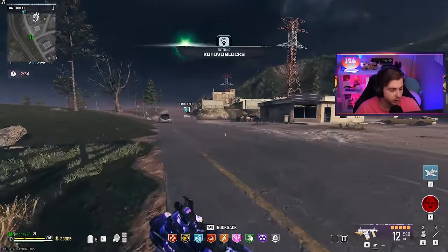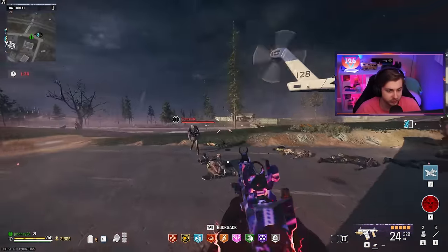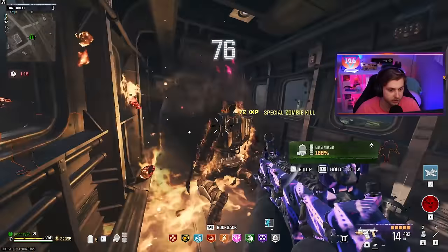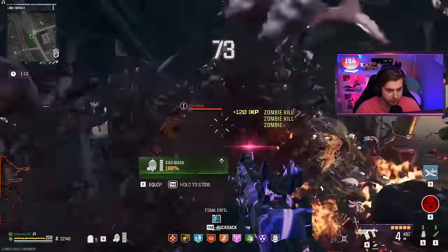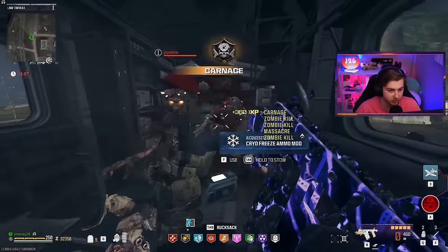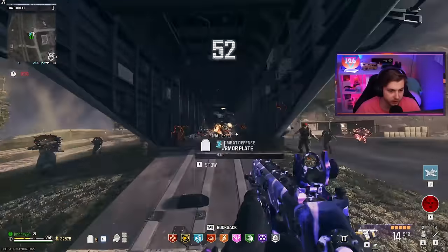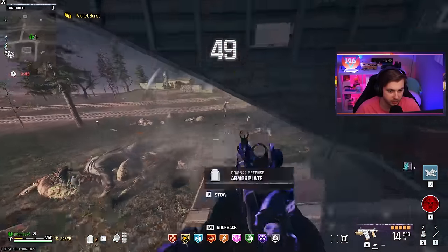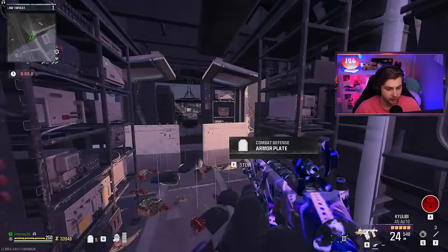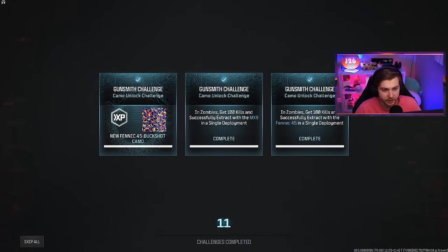Holy shit, the amount of zombies that spawn on final exfil is crazy — it was almost like pre-patch normal exfil, just with more elites. Why is the helicopter sliding? It's moving — what happened? I swear if I can't exfil here because the exfil helicopter has a problem, I'm going to be pissed. You better call AAA. There was definitely fire underneath it — it just landed on something weird, or something spawned underneath it. That's all she wrote, take us out of here. Hopefully that was enough. Did we get it? That's all of our base camos — oh, it looks like we did.